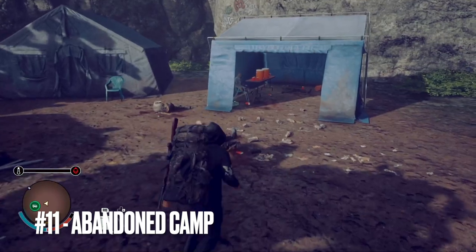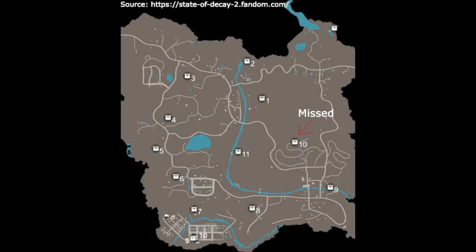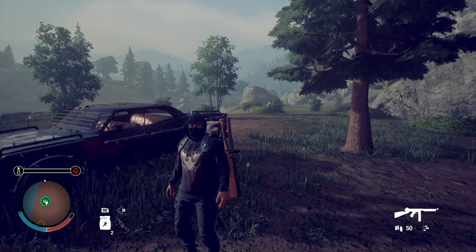Number eleven is going to take us to the central part of the map to an abandoned camp. If you were paying attention to the numbers, you might have noticed we jumped from nine to eleven — that's because I actually forgot to record going to location number ten, which I've notated on the map. This map shows the location of all the hidden weapons crates in Providence Ridge.